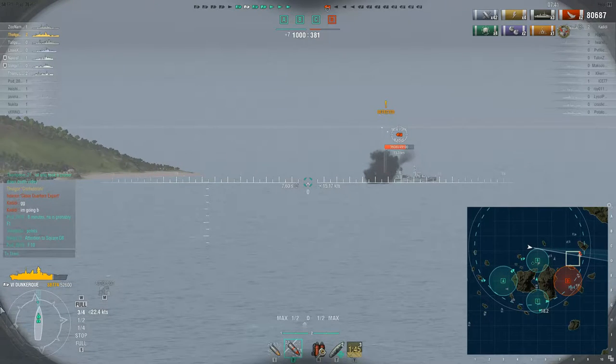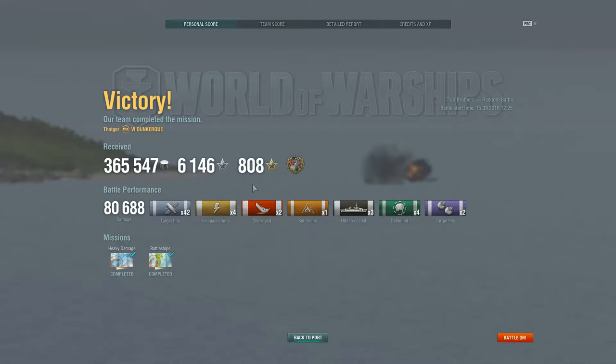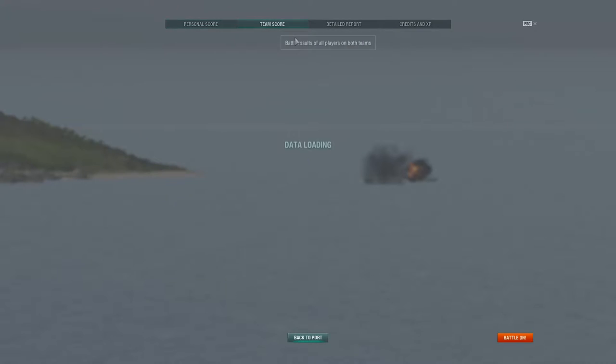You can see this American battleship — New York — caught way off in the distance out of position. That's not going to happen when you have speed and a battlecruiser. Victory is ours! 365,000 credits, earned the Confederate medal, 80,000 damage is pretty decent in the Dunkirk, three citadel hits which is always great, almost got close quarters expert, two kills and some missions done for the day.